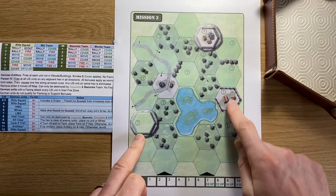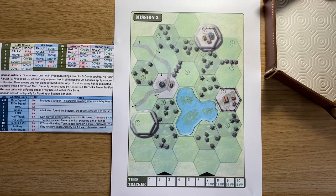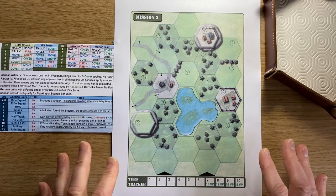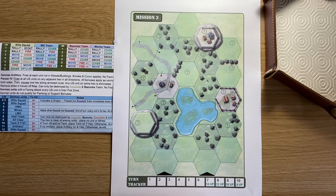Every mission also has 12 potential enemy positions, which is more than most missions in Fields of Normandy 1. This is a meatier game — missions last longer. Each mission also starts with a full set of US troops: a full platoon with 3 rifle squads, a mortar team, a machine gun team, and a bazooka team, reflecting Operation Cobra through Normandy. There are no smaller missions where you control just 2 or 3 units — you'll always have the full 6.